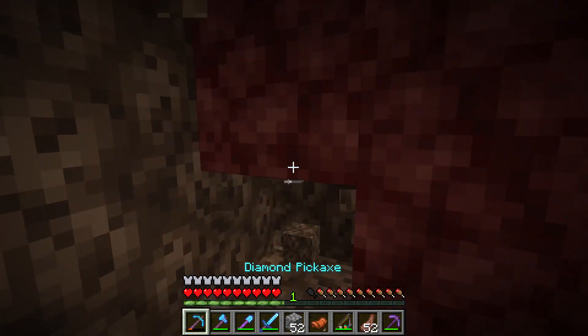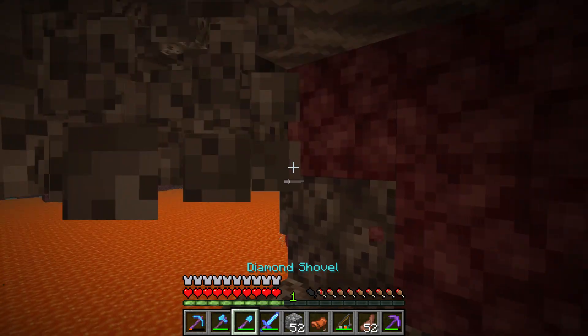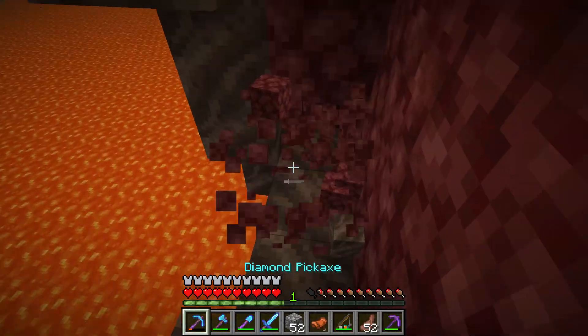I found a Strider in the Nether. You may think, Strider, who cares? You can find Striders everywhere. But this Strider had a saddle on it. How is this possible?